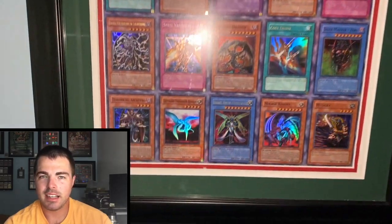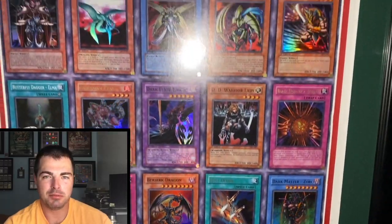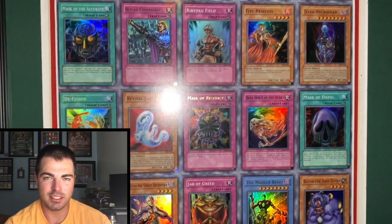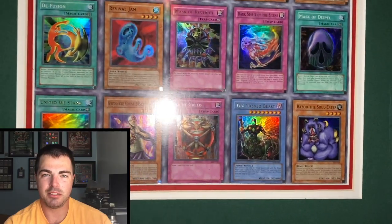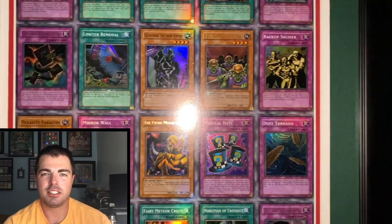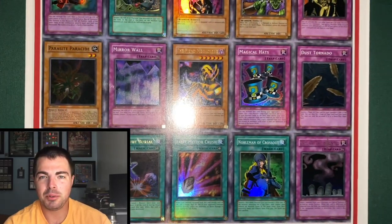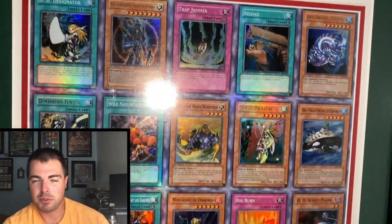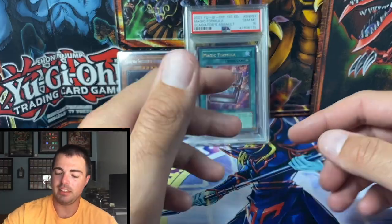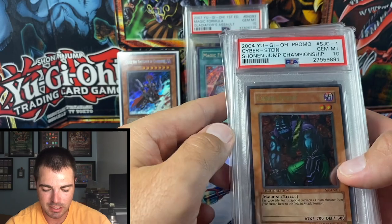You guys have seen the uncut sheets I have in other videos — not one-of-one items, but still very unique. Pharaoh's Servant, Labyrinth of Nightmare, Invasion of Chaos, and Dark Crisis little mini uncut sheets were given out to regional winners back in the day. All the sheets are cut differently so they're almost unique, though I have seen duplicates. Still really cool items you can't pull from a booster box, so just a unique item I really like.